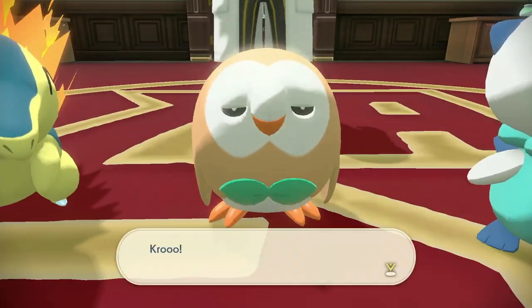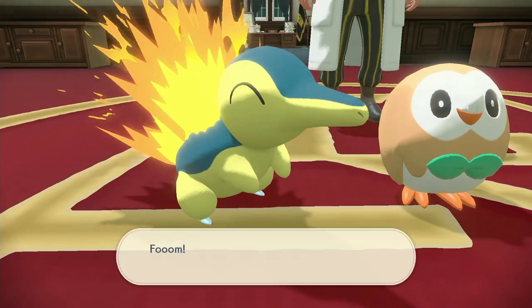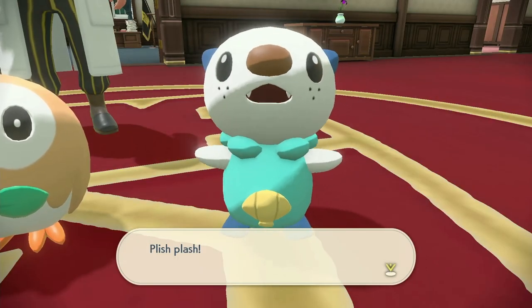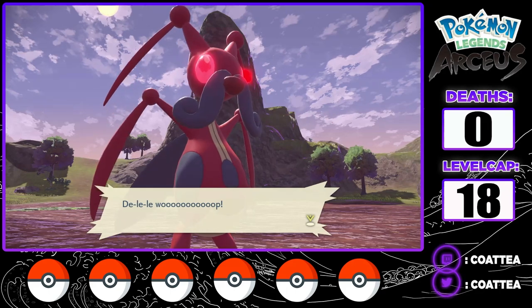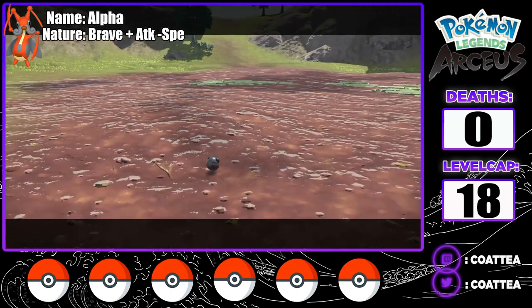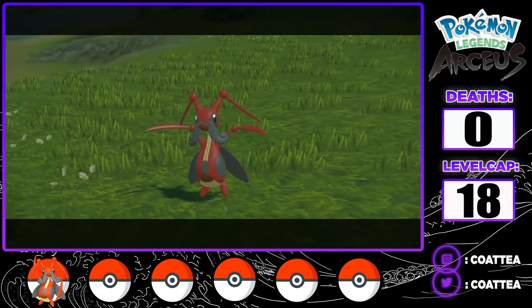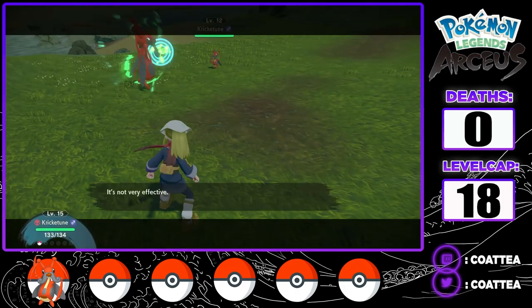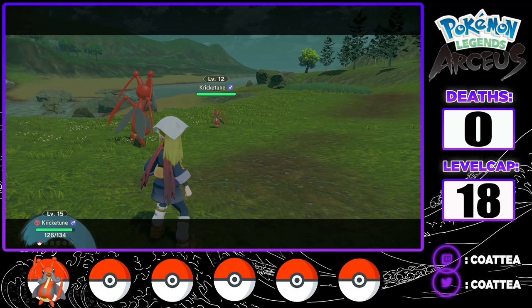Unfortunately, the starters are Alpha and shiny locked until later in the game, so the Nuzlocke begins at the first mini boss and my starter for the playthrough — Alpha Krikatoon. I caught and named him Alpha. Just check out the size difference between a regular and an Alpha Krikatoon. It's so satisfying. Why catch them all when I can just catch all the giant ones?